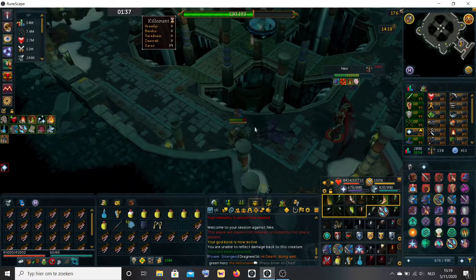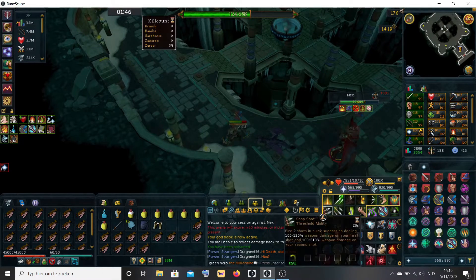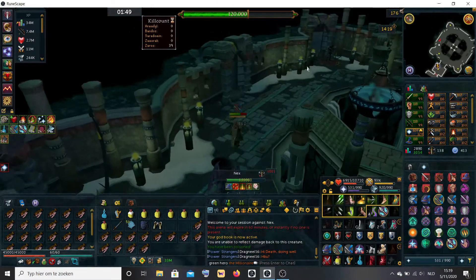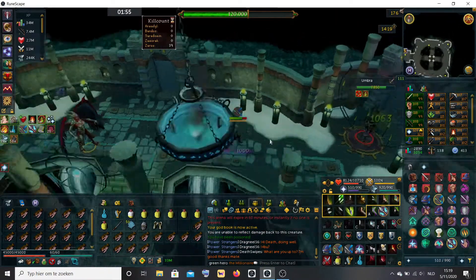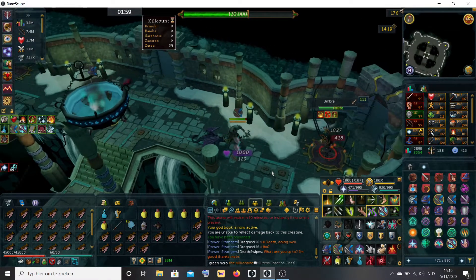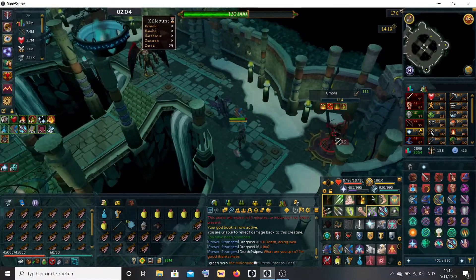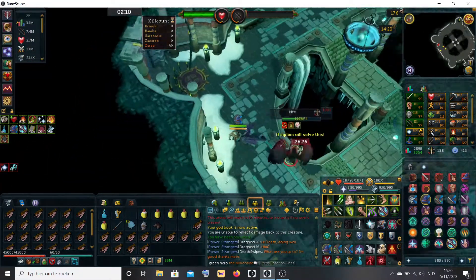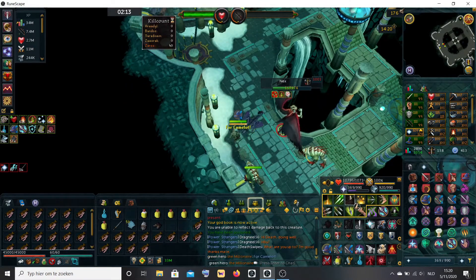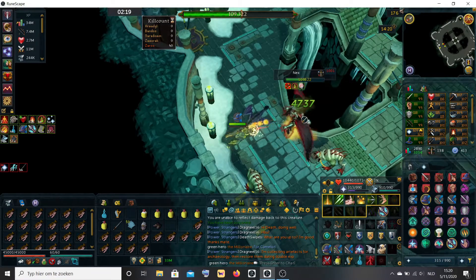Watch out for the shadows underneath you — they will spawn each time she says 'Fear the shadow.' When she says 'Umbra, don't fail me,' that's your ticket to go. Switch back to your range gear; she's not going to come inside melee distance now. Take note of the shadows, then stop attacking her right away, use the Enhanced Excalibur, and onslaught her down to 80k HP.